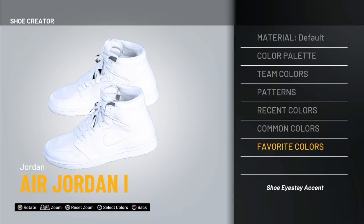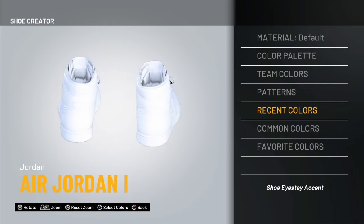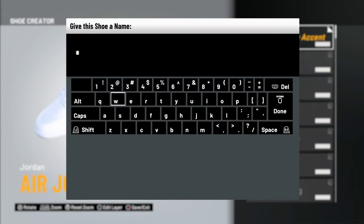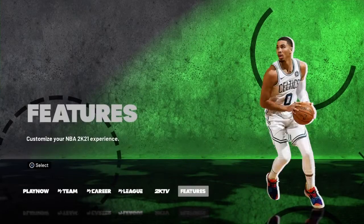These are the all-white ones from the store, or just as close as you'll get to them. Once you finish making the shoe, save it — you can name it whatever. Once you save it, go back into My Career.